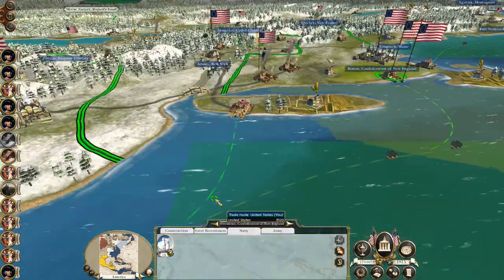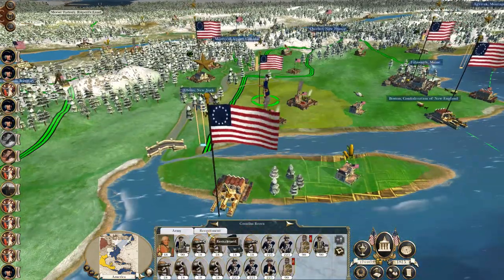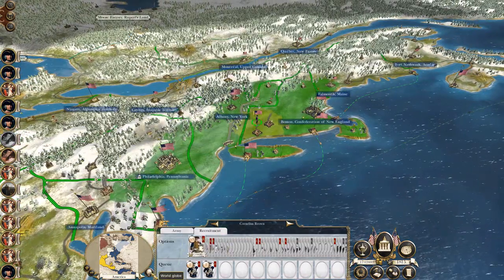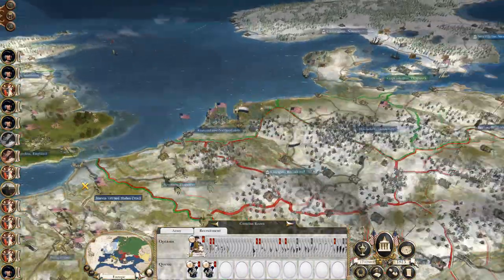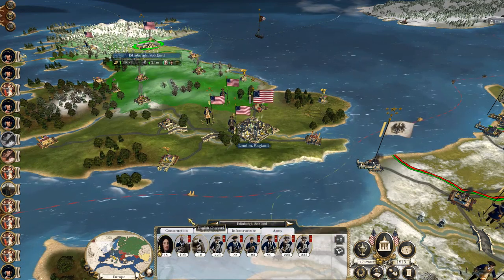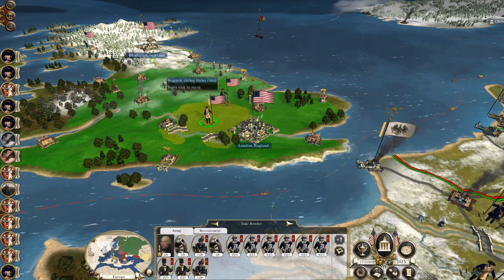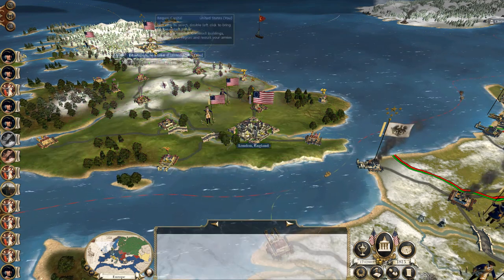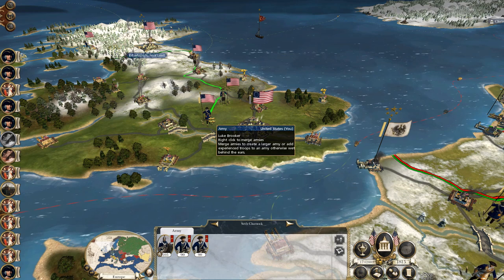Let's take this sloop, get them into New York. Let's get this army — oh, they've not fully recruited. They need two more units of troops. Next turn I'll deploy them somewhere into Europe. We've got a lot of guys hanging on, not doing anything. Let's take the Lion Dragoons and the two Sharpshooters and put them into Luke and Brooker's force.